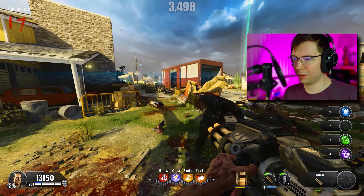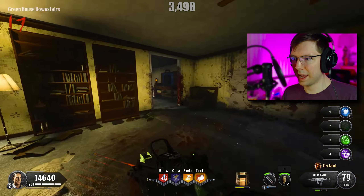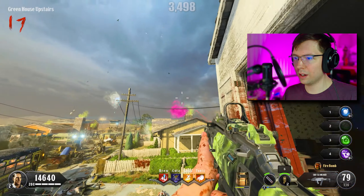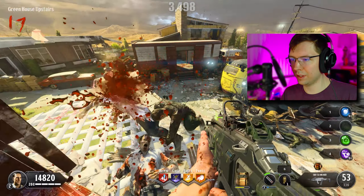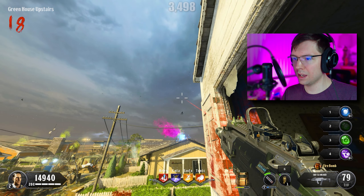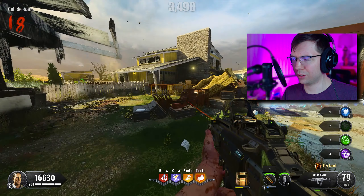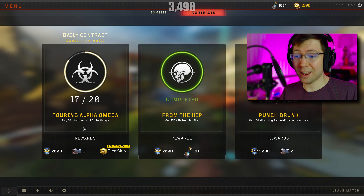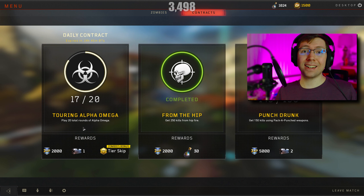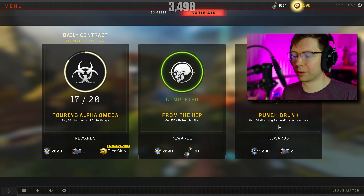I love these specialists in Black Ops 4. We got a max ammo — I think we're closer to the end of the round. We're going to keep trying this guy. I just got my daily challenge: contracts, 250 kills from the hip. It was destined to be today — play 20 total rounds of Alpha Omega, and I'm seven kills away from getting this pack buzz challenge.